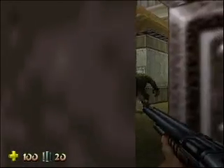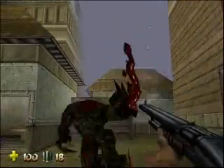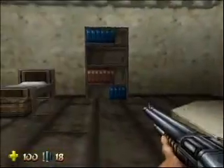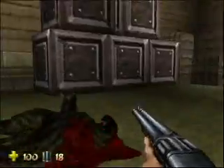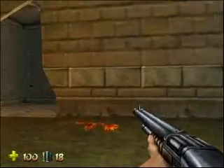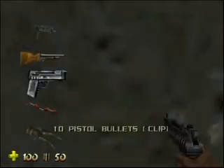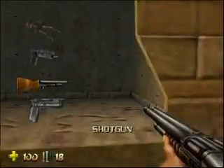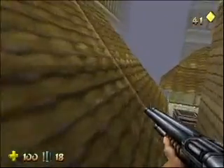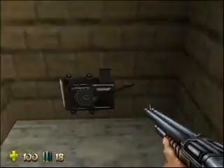Respawning enemies aren't so bad as long as there are respawning ammunition storages — one is right there behind that closed door. Let's find out what opens it now. Maybe this is respawning? I don't think so. Let's get up here. There's a switch that opens that door. There's full health, but I don't need it.